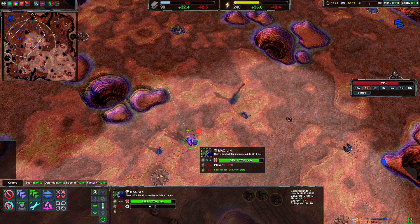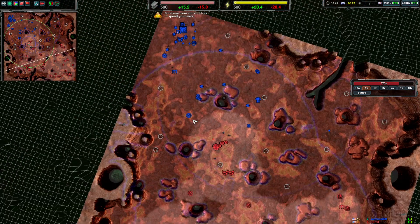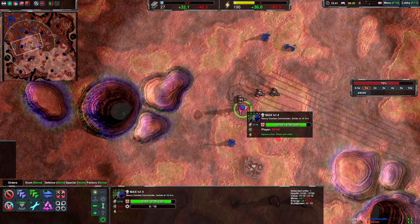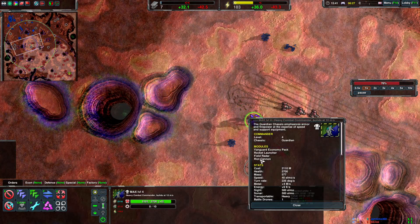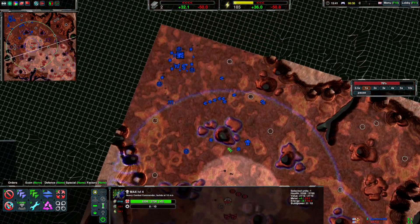Here's the enemy commander — they've invested almost 1000 metal into it, which is going to be troublesome. Glaives are a pretty good counter, but wait — it has a Riot Cannon. You can't really use glaives against that. That's a pretty strong commander.